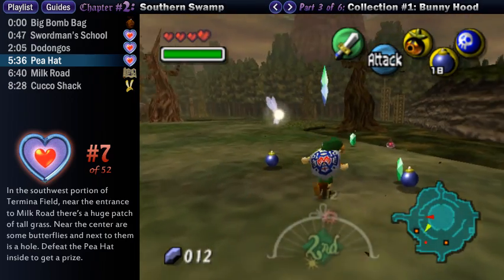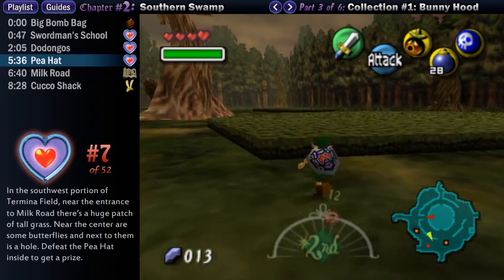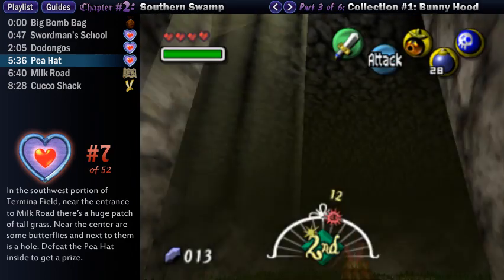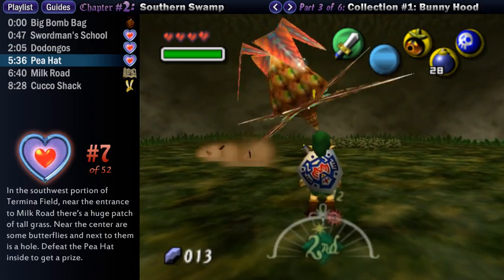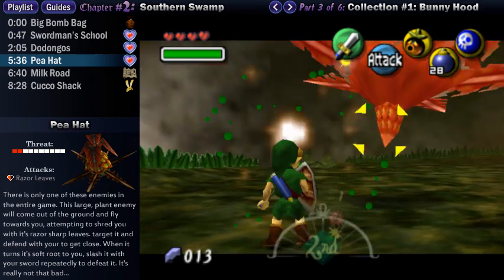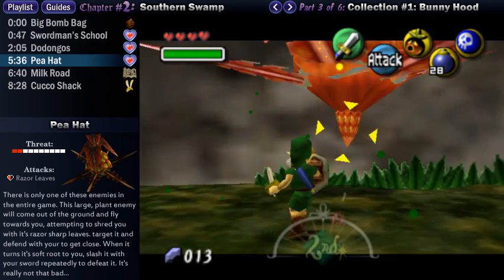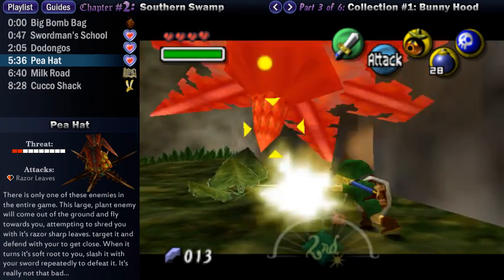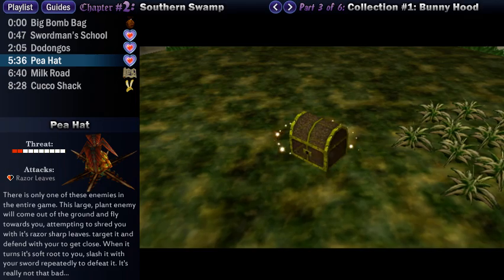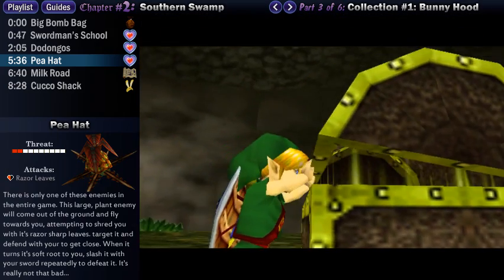In this part of the field there are three large trees, and in between all of them is a huge chunk of tall grass. Near the center of this grass there are some butterflies that are kind of hard to see, as well as a Deku Baba. Just north of the butterflies, somewhat between them and the plant enemy, there's actually a hole you cannot see, but you should find it pretty quick and Link will fall down it. Once you do fall down there, you'll find yourself alone with a new enemy called a Peahat. To defeat it, target it and use your shield to get close, stay on the opposite side of its spinning blade, and then just slash at its tender root. After several hits, this plant enemy will explode, leaving behind a large chest containing a piece of heart.